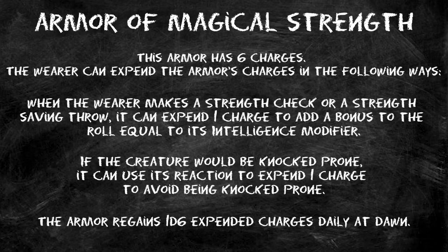At level nine, we get to split our armor into different pieces for infusion purposes, giving us more options. We'll put the Armor of Magical Strength on ourselves — normally not an infusion I'd recommend, but it fits this build perfectly, making us even better at shoving people. We also get third-level spells, so Haste is now on the table, giving us plus five to Strength checks and boosting our AC further.